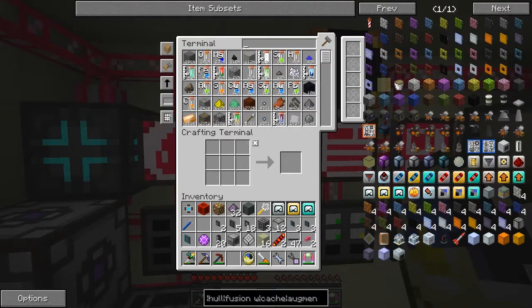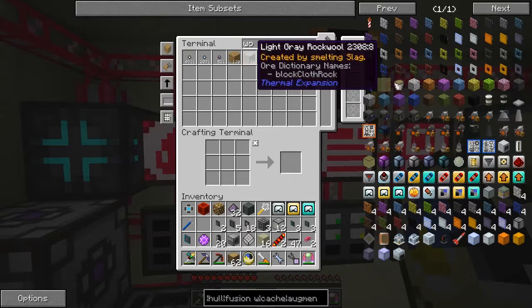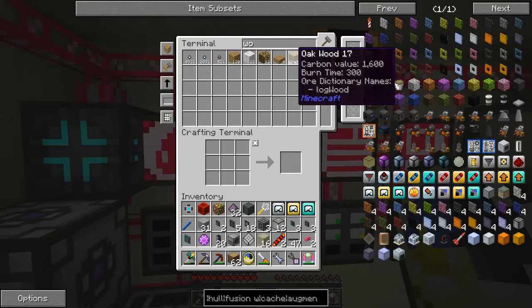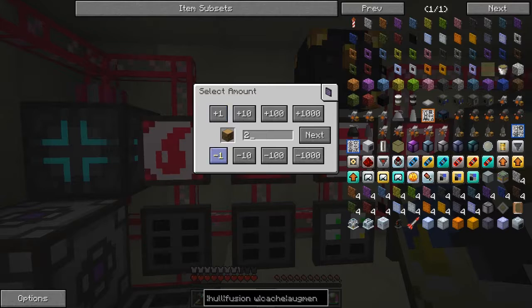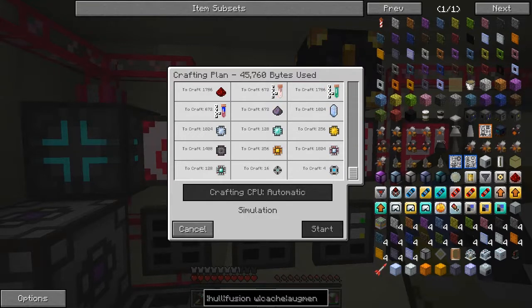I'm not sure we can craft it to be honest — I've got 62. Let's craft one of these. I'm actually short of phosphorus at the moment, otherwise we'd be able to do that. Why do we not have enough phosphorus?